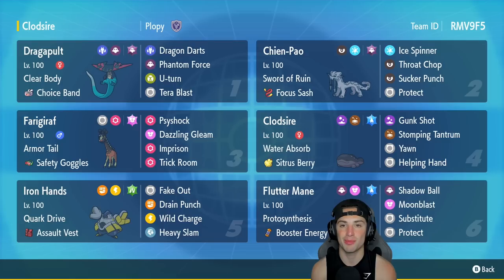If you want to rent this team yourself, the rental code is at the top right-hand corner. Let's hop on the ranked doubles ladder and grab some wins with this Clodsire Regulation D team.